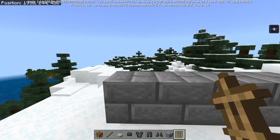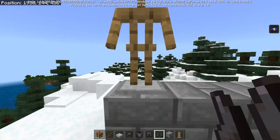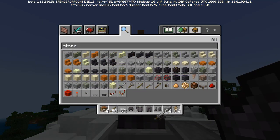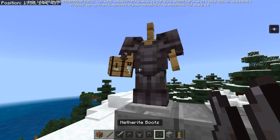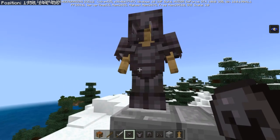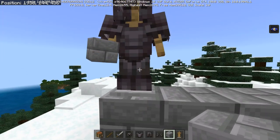The armor stand is an entity you can place down in the world like this by just right clicking, and then you can add armor to this armor stand. It can be any type of armor, and you can also give it an item that it will hold in its hand. This can be any item you want, but you can't put armor or another armor stand in its hand — any type of block or item works though.